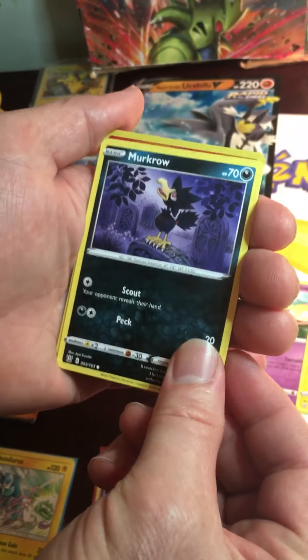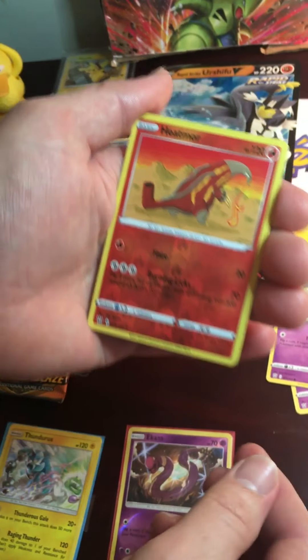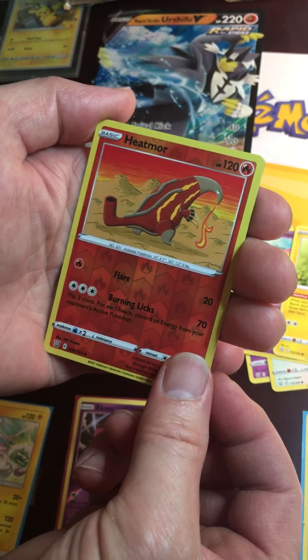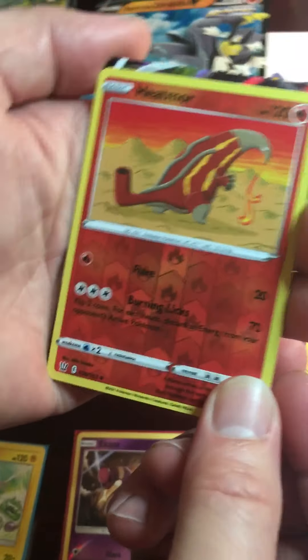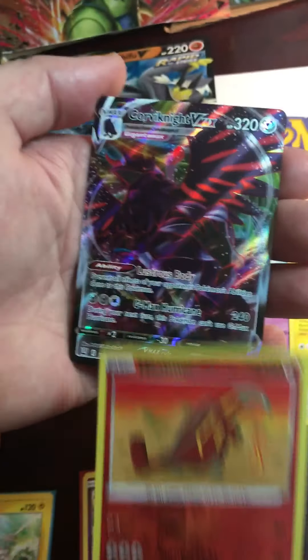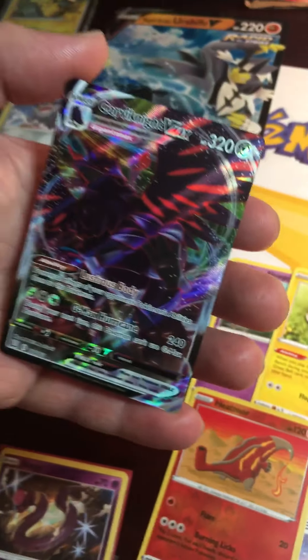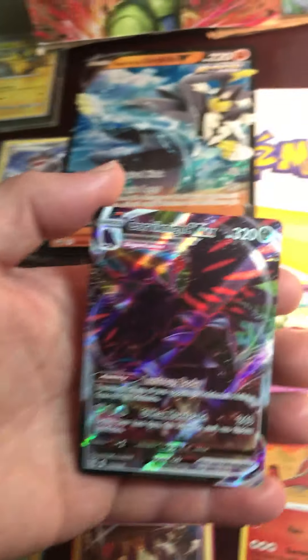Murkrow, Marill. Does he have an ultra rare? Did I see anything? Come on, come on — let's see what we got. Oh, it's a V-Max! Oh, it's a V-Max! Oh, it's a V-Max! He's winning the pack battle now!